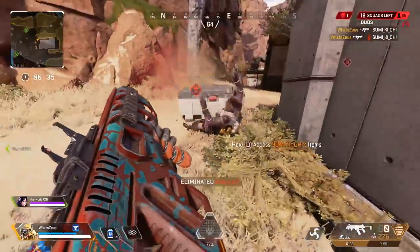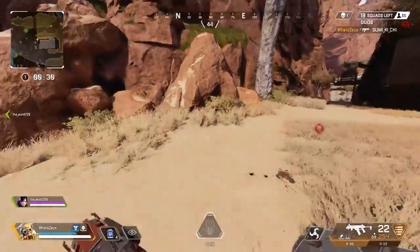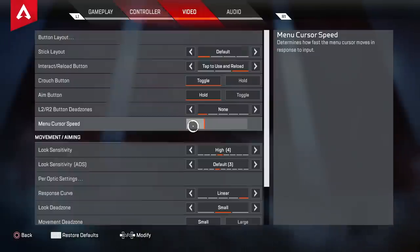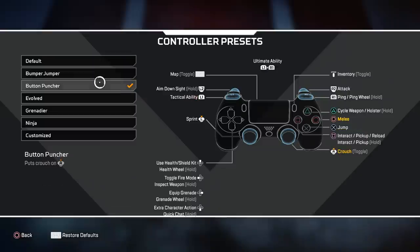It's not the most insane thing and it's definitely not as good as PC, but it has saved my life a few times. That is by changing my button layout. I went to controller button layout and swapped from the default to Button Puncher. On default, you can't crouch or t-bag while looting a box because the circle button to crouch is also the button to leave the death box. But with Button Puncher, your crouch is now the right stick button.